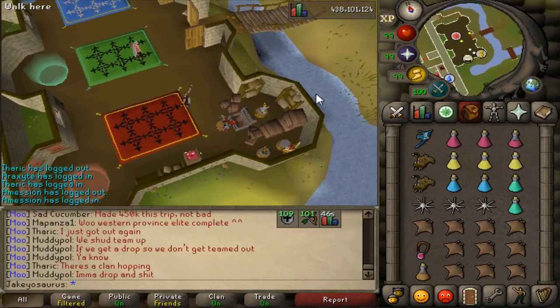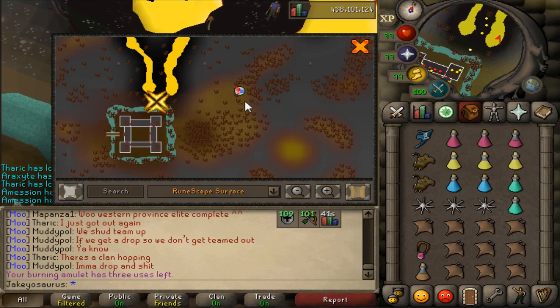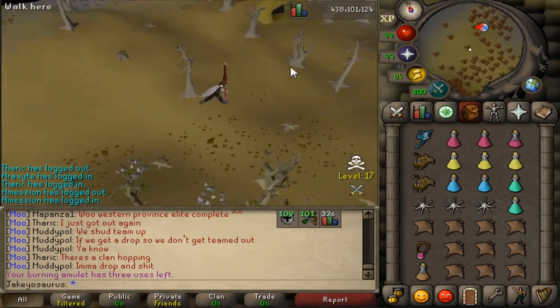Bandit camp teleport is pretty good - just to be clear, bandit camp teleports you here and the Rev Caves are just there. The revenant cave teleport scroll will teleport you to just inside the entrance rather than outside.